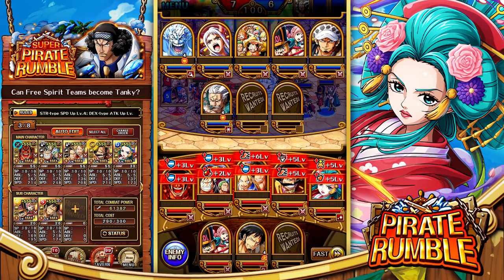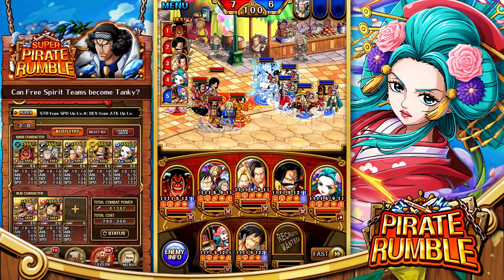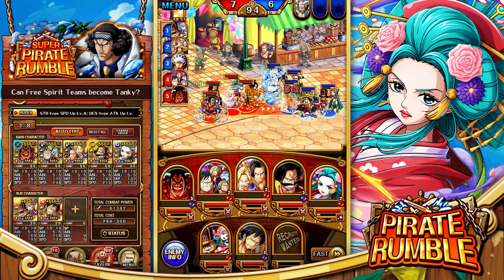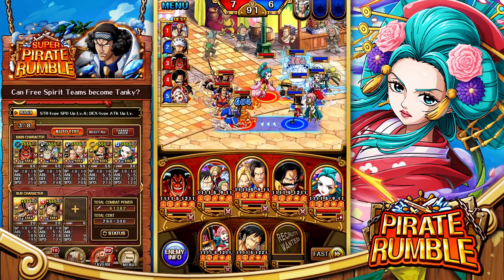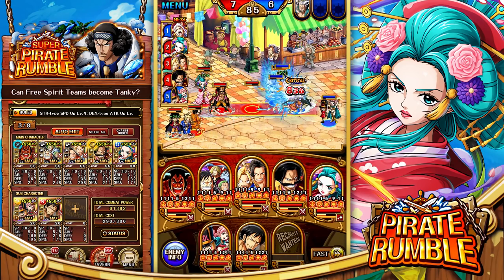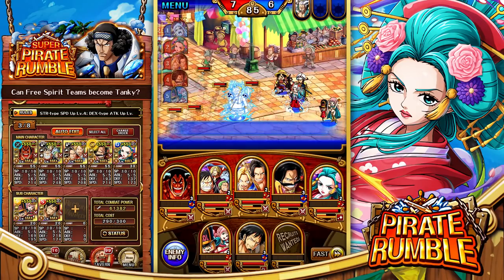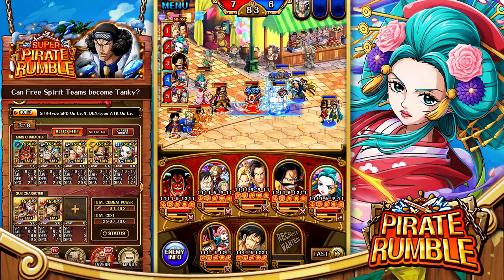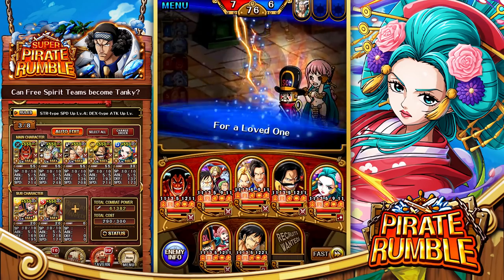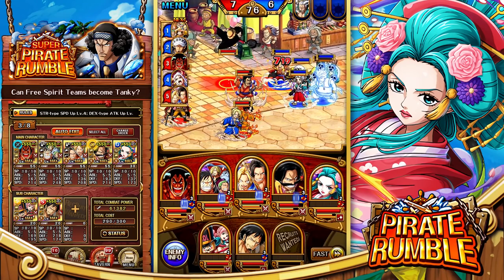Yamato targeting and knocking out Odin would be very problematic. Luckily, Luffy and the Straw Hats can revive at least once throughout the quest. Best case scenario would actually be Yamato hitting Luffy and the Straw Hats to protect our other characters. Already 15 seconds in, Enaru launches a special — we tank that relatively well.